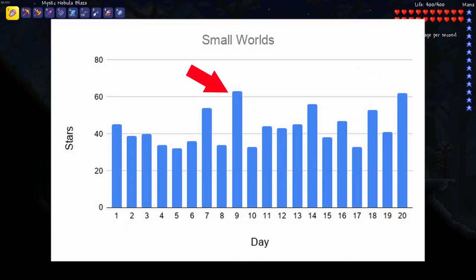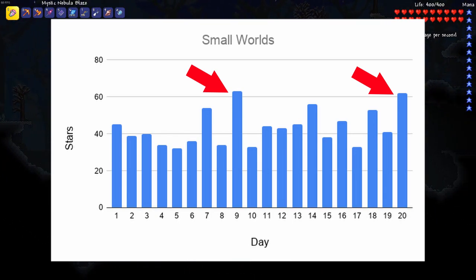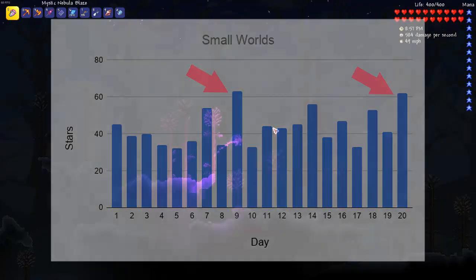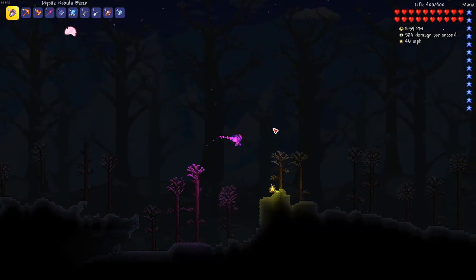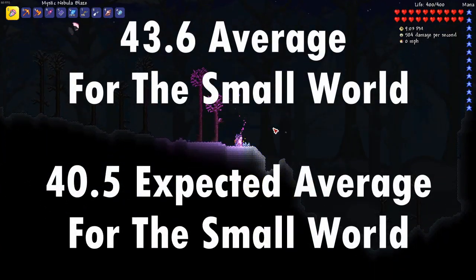You can see on nights 9 and 20 the star count broke 60, and these were both minor meteor shower nights, so it makes sense that they would have higher values than the average. Taking all 20 nights together, I found that the average stars for the small world was 43.6 — pretty close to what we would expect.